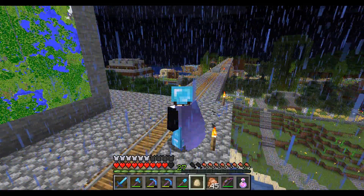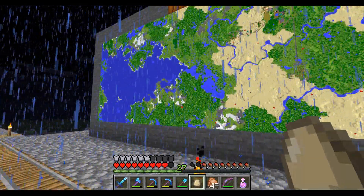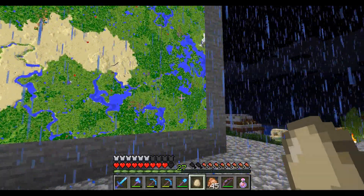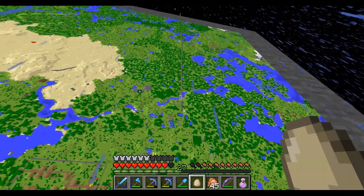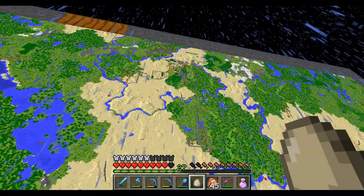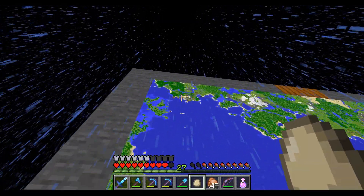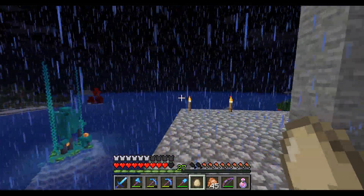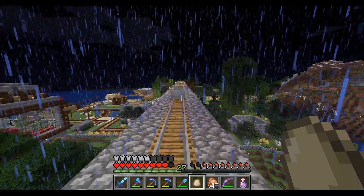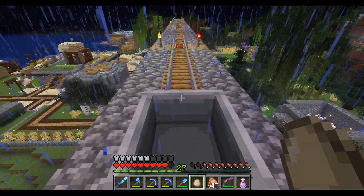Let our minecart come to a stop. Here's our map wall — all of our areas have one, but you can see that this one is more filled out than the one at spawn. We've traveled from the spawn, all the way down the railway, past the desert, and all the way further down. Now we are right about here on the map, next to the big ocean which is out that way. I'm going to hop back in the minecart for the final bits of the rail — I just want to see us enter the train station because I think it looks cool.